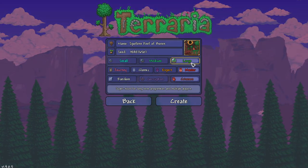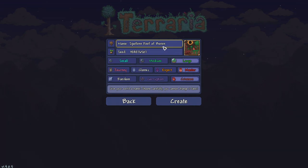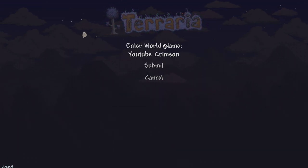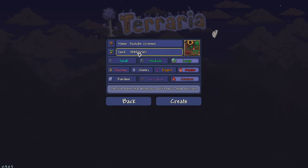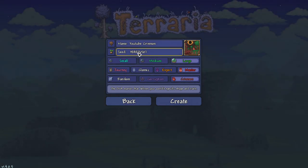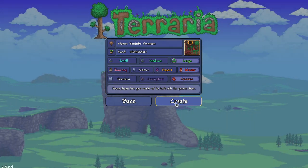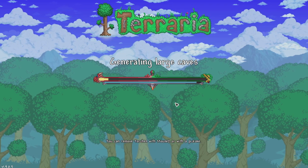Depending on how well this first playthrough goes I might also do a corruption playthrough. Let's call this one 'YouTube Crimson.' I'll leave the seed as random — I don't really like pre-generated seeds because I like the challenge of a random spawn. So we'll go ahead and create the world, and I'll skip through the loading screen so you don't have to wait around.